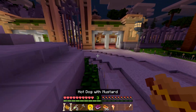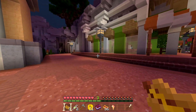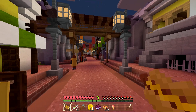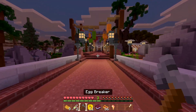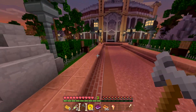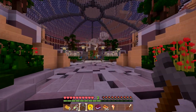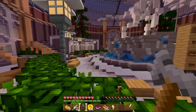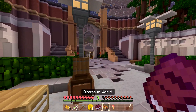I grab hot dogs — ketchup and mustard. Hot dogs with mustard are way better, just my opinion. Going around the dome since the map suggested the T-Rex area is nearby. We pass through and arrive at the dome.